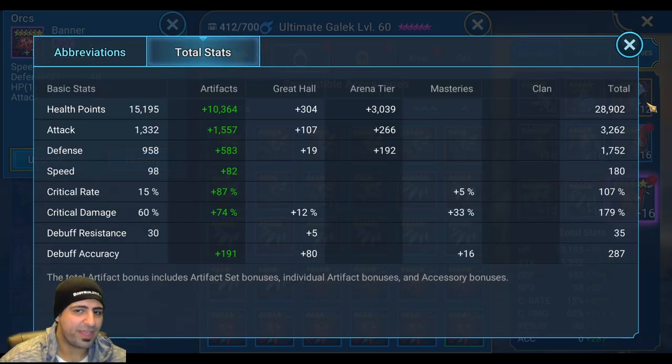Looking at total stats: 20,902 HP — make this higher if running for Spider. 3,262 attack. Crit rate is 107%, which is 7% higher than needed. Speed is 180 — for Spider 20 you can push this over 200. Crit damage is 179% and accuracy is 287. That's a lot of accuracy. I'll switch his build if he doesn't perform well in arena with Torment, and may make another video after.